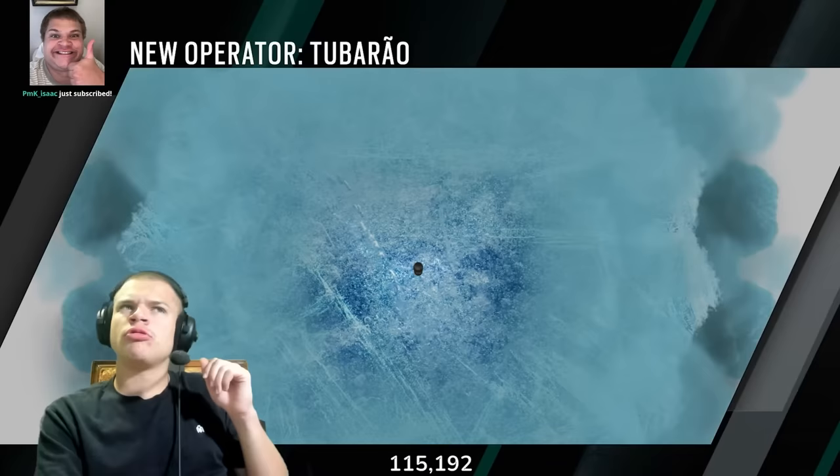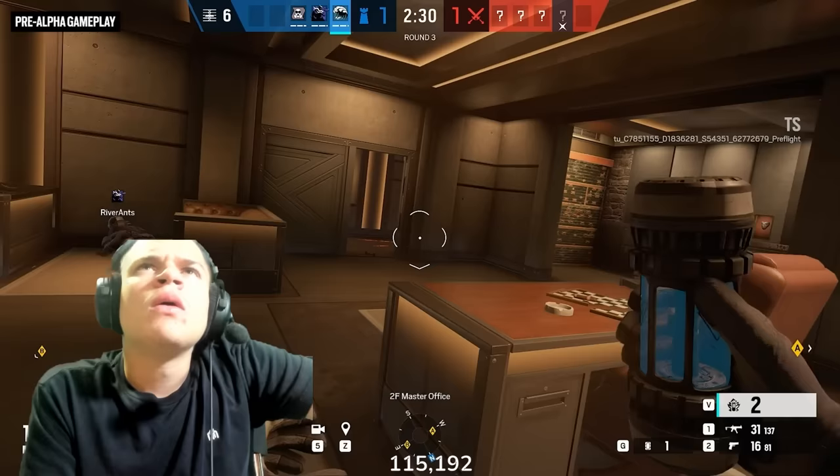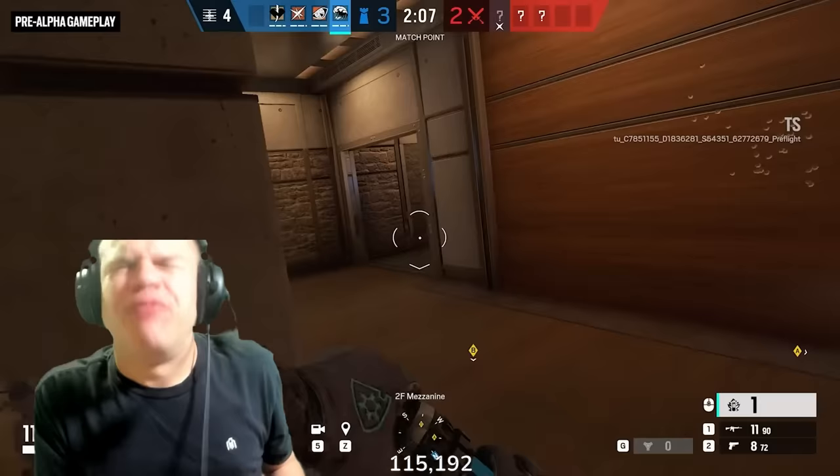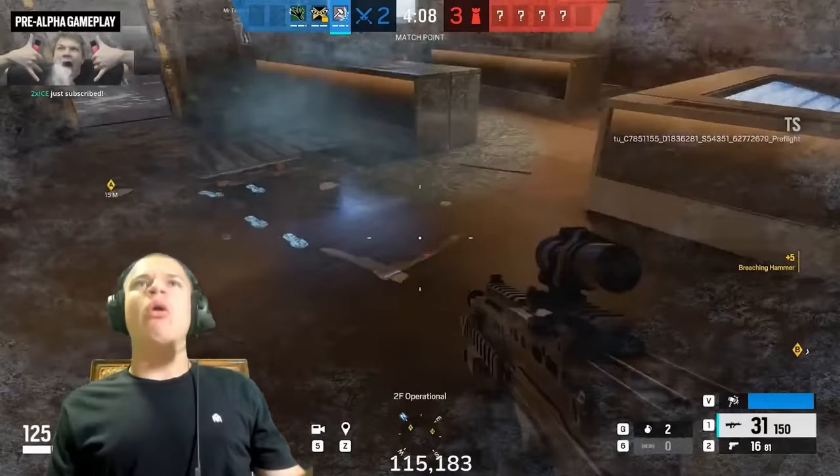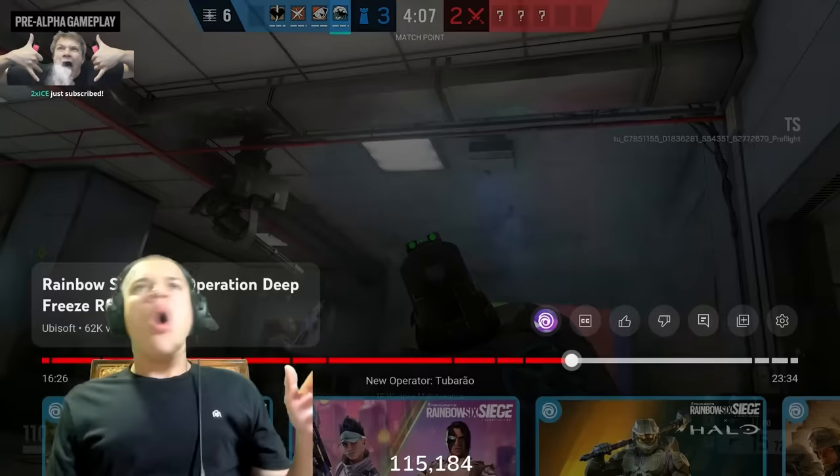Diving deeper into Tubarau's ability — Tubarau brings the Zotogannister. These are throwables that will detonate on impact. When they detonate, they release a super cool compound that brings pretty much everything in its path. As an attacker, when you step into this effect, you're gonna notice it — you're gonna be slowed down. You'll also be leaving frozen footsteps.